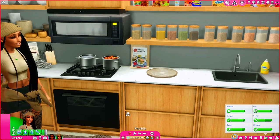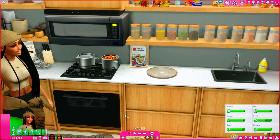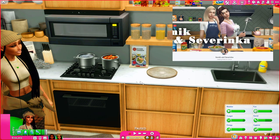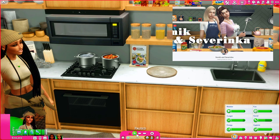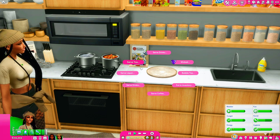The first creator I have here to show y'all — I have a couple of their things set up right here on the counter — is Sonic and Severinca. They do have a Patreon and they release their content after a couple of weeks, so I think all of the things I show y'all here are free at this moment. Right here on the counter we have a drink tray that spawns drinks — it spawns in-game drinks and custom drinks made by Sonic and Severinca.